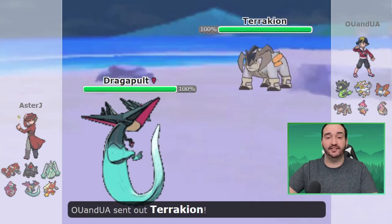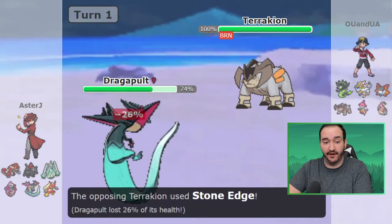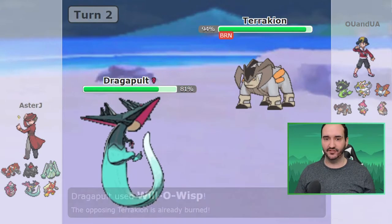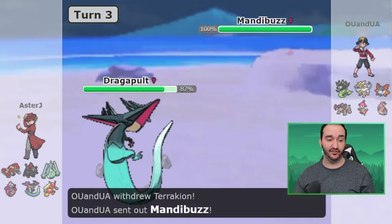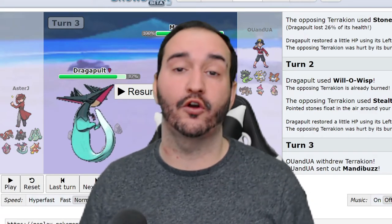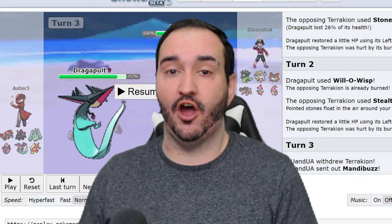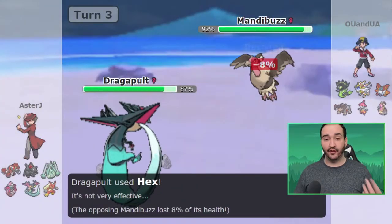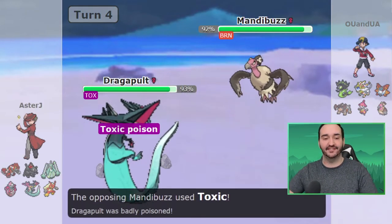As I lead Dragapult, JJ leads with Terrakion, and I get off a Will-O-Wisp immediately. Apparently there's no Lum Berry, and Stone Edge hits me for a measly 26%. I'm thinking JJ is going to switch out into Mandibuzz, so I go for another Will-O-Wisp to try to status it, but he actually gets up Rocks — and this is super important. The Rocks mean that Terrakion is no longer a threat, even less so because it's burned. That means my Groudon is freed up to check other physical offensive threats like Solgaleo and Zygarde. I go for a Hex on the Mandibuzz, then go for a Will-O-Wisp, and now Mandibuzz is burned too. I get Toxic'd in return, but two mons on their team are now burned.